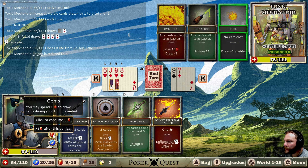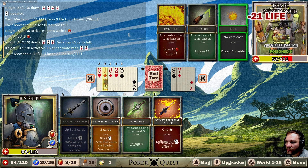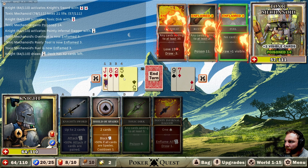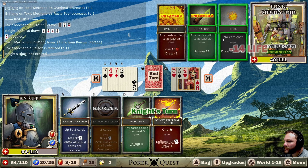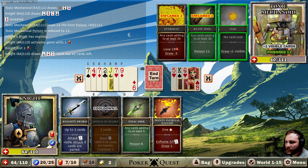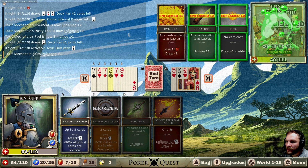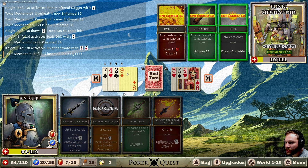Do we draw another gem? Why not — ace! 21 damage. Toxic, three inflamed, and then we'll just shield for as much as we can. He doesn't get it until next turn. Let's grab some more and see if this stacks — it does stack! Then we'll get two sevens — 19 damage. He'll die next turn so that's okay, but they'll poison us.